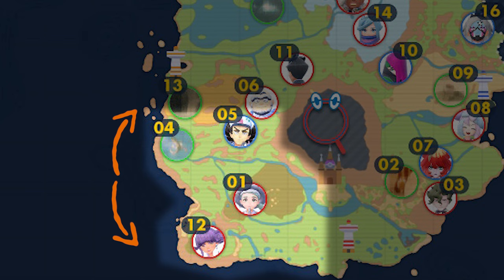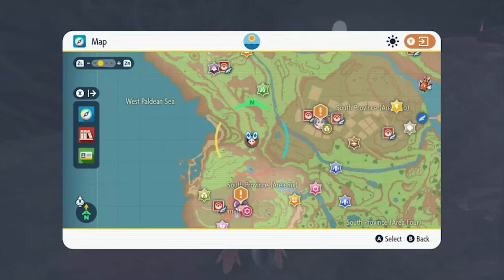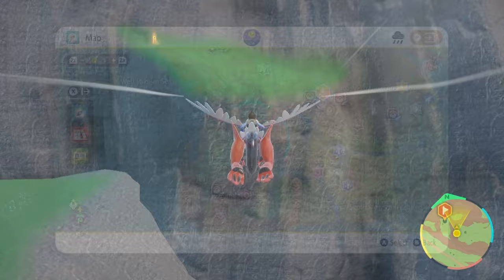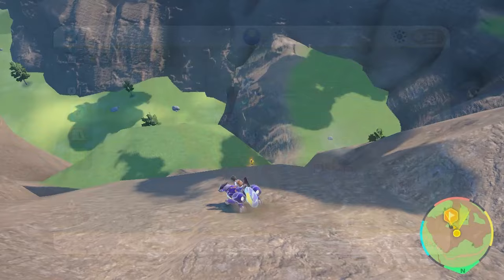Yellow stake number one is halfway down the waterfall east of Alfornada — there's a tiny ledge on the left side with the stake stuck into it. Yellow stake number two is found on the beach on the west coast of South Province Area Six, where a slope rises to a large cave that turns out to be a long straight tunnel. Halfway down the tunnel is the second stake.